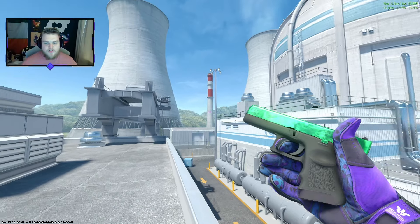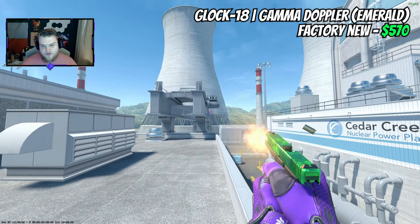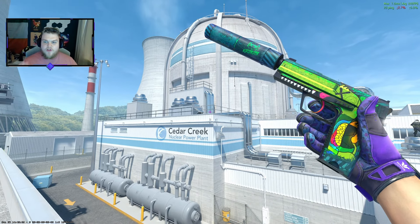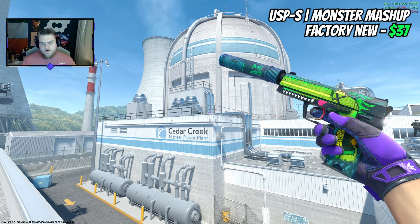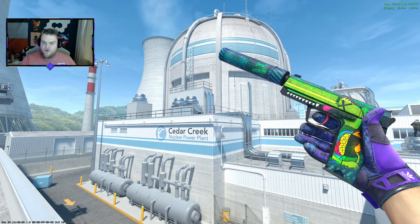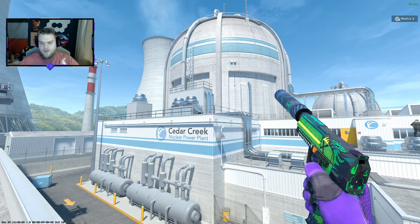There shouldn't be any surprise for the Glock — it is going to be the Emerald. This is Factory New and it's $570, and that purple and green contrast here is amazing. For the USP, I personally use a Road Rash with stickers, but actually the $37 Factory New Monster Mashup with that green into blue with small hues of purple is really nice — it's artwork more akin to the Joker vibe.